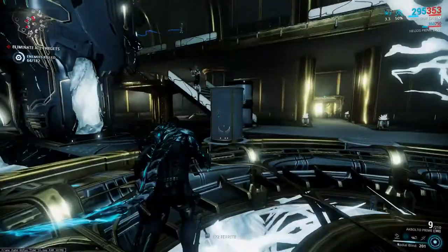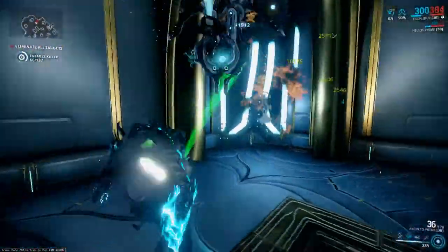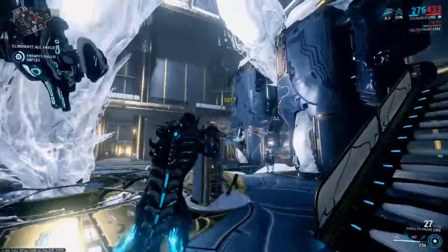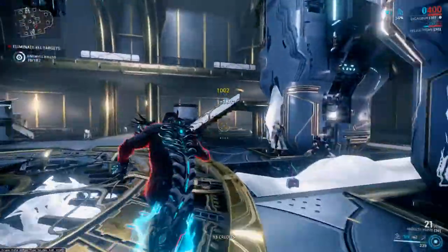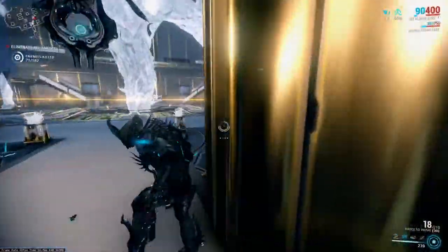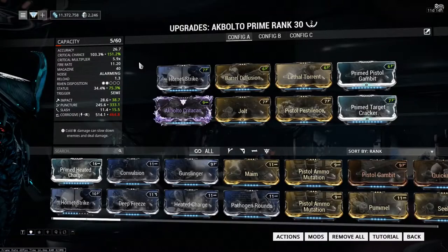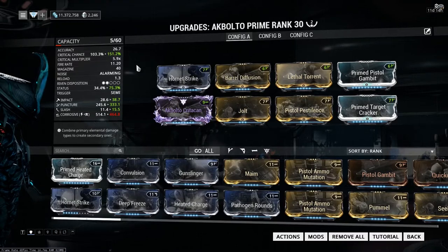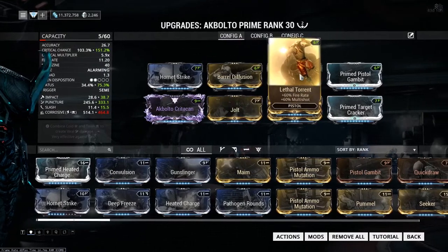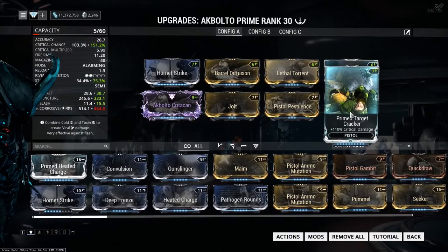I have an absolutely stellar riven for the Akka Bolto and I'm glad I actually get to use it on a variant of these guns that's worthy of it. As far as builds go, you're really going to want to take advantage of that crit chance all the way. Hornet Strike, Lethal Torrent, and Barrel Diffusion obviously for your damage and multi-shot, then Pistol Gambit and Target Cracker — either normal or primed depending on what you have.